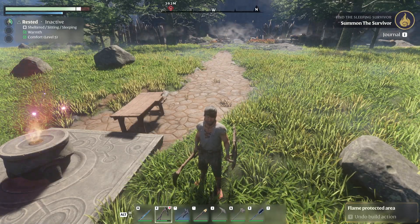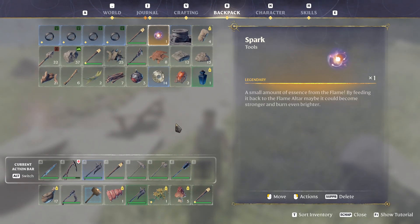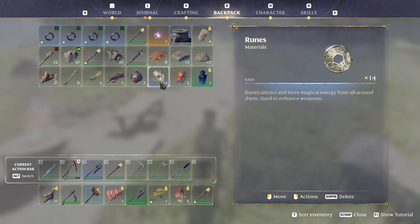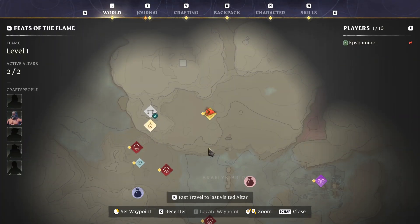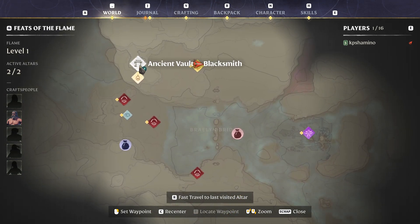Hello guys, KPChamino here with a new video for Enshrouded. In this video I'm going to show you guys a very good farming position for iron scraps, metal scraps, and for runes. It's at the blacksmith — the ancient blacksmith over here. This is where you start, and you need to come here to do a quest.